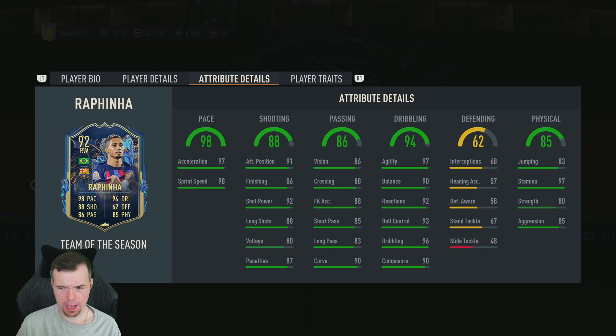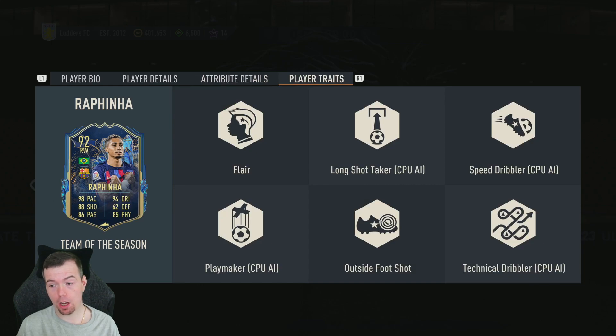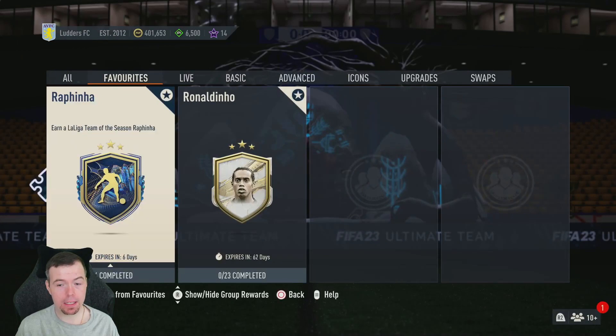In-game stats are very good: 97 acceleration, 90 sprint speed, 91 attacking positioning, 86 finishing, 92 shot power, 88 long shots, 80 volleys, 87 penalties, 86 vision, 88 crossing and free kick accuracy, 85 short passing, 83 long passing, 90 curve, 97 agility, 90 balance, 92 reactions, 93 ball control, 96 dribbling, 90 composure. Decent defending considering Rafinha doesn't defend: 83 interceptions, 97 stamina, 80 strength, 85 aggression. He has flair shot and outside foot shot traits.